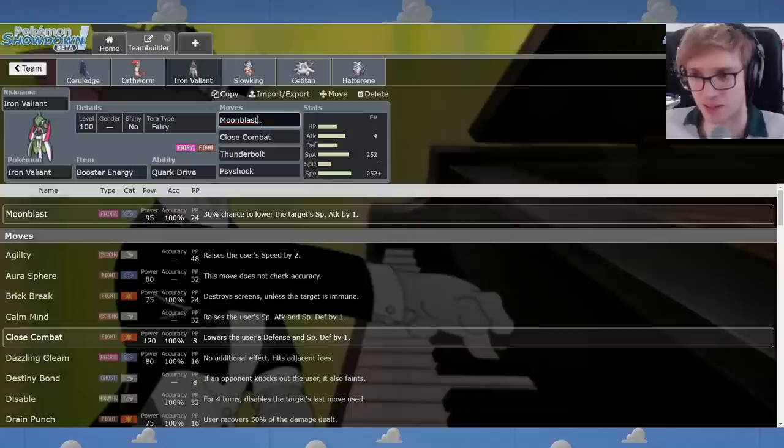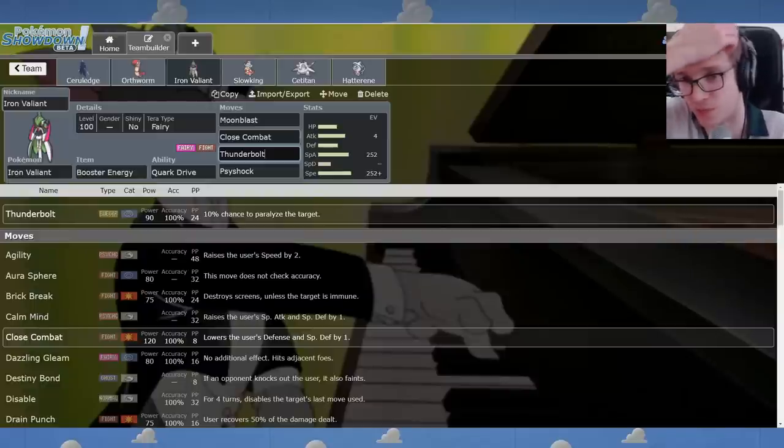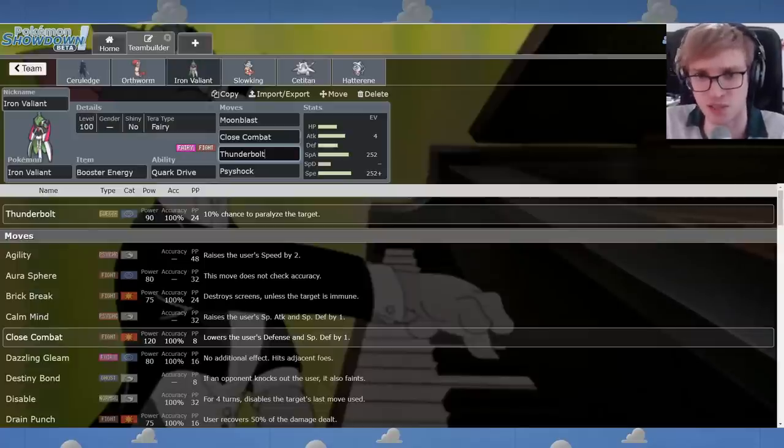And I replaced the Iron Valiant set with the standard one — the specially biased set with Close Combat. I think that this gets more out of Iron Valiant. Thunder Punch? In a world where Corvinite runs Rocky Helmet so often, in a world where Dondozo can shrug that off with his massive physical bulk — the purpose of Electric coverage is to hit Dondozo, to hit Corvinite. These are the important Pokemon you want to hit, and Special Attack is better for that. There's a reason this is the standard set on Iron Valiant right now.